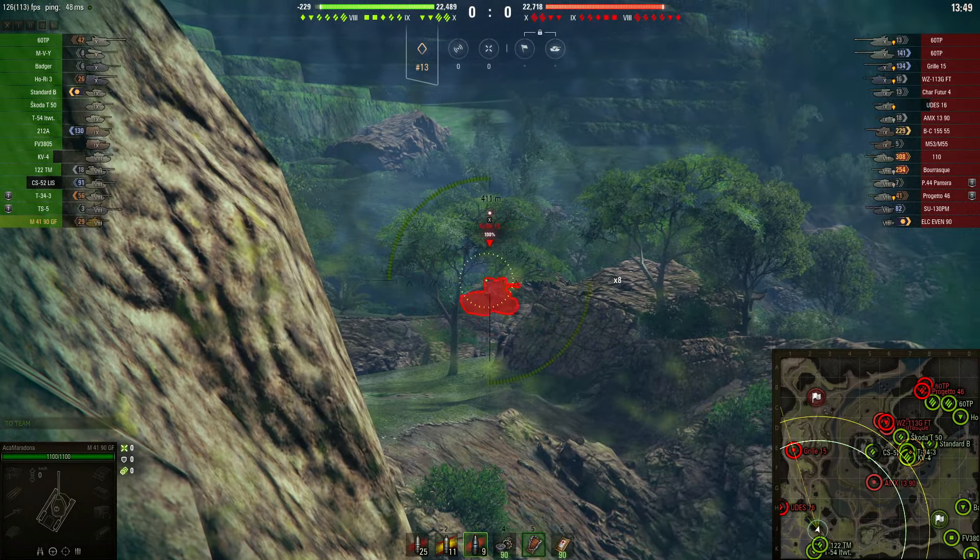First round into Grille was 361, second round 329, and I'm gonna get stunned by artillery but never mind. I'm hitting my third round and already around 1000 damage to that tier 10 destroyer — and down goes the Grille.